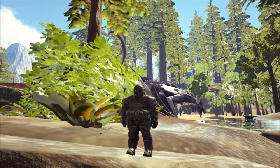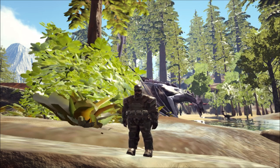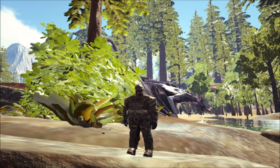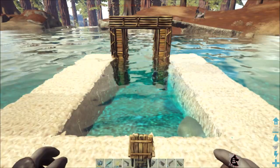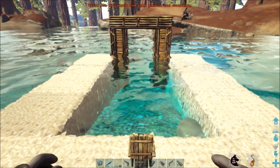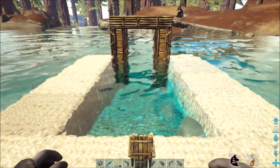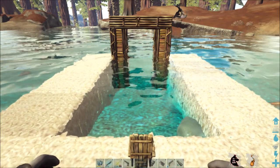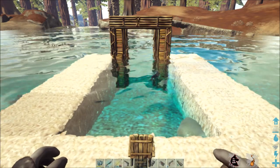Hello everyone, welcome back to Isaac Games. I'm Isaac here with another ARK tutorial video, and today we're going to be covering the subject of fishing in ARK. For fishing you're going to need three things: somewhere to sit, which can be a chair, a wooden bench, or a Pelagornis — which is a dino you can fish from the saddle of — while you're swimming in the water. You're also going to need a fishing rod.